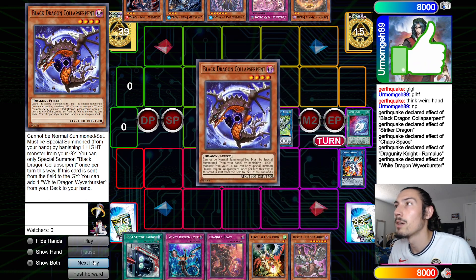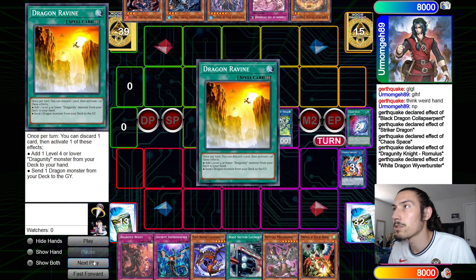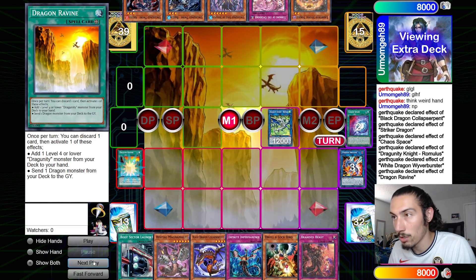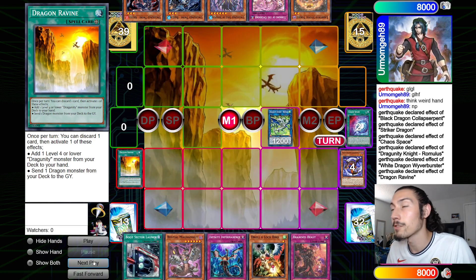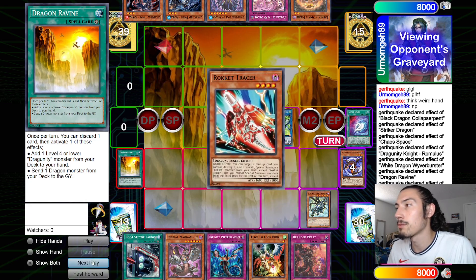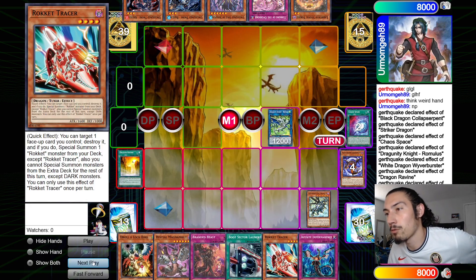From here I turn those two into Romulus. Romulus effect chain link one, White Dragon chain link two — search for Black, free discard, search for Ravine, Chaos Space. Baby Dragons is so good, I'm gonna say it every time — it literally feels like you're cheating.